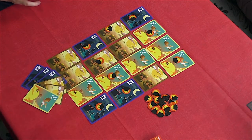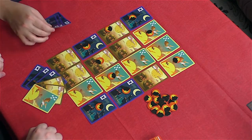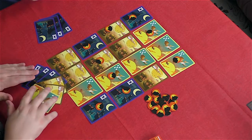Once all players' hands are empty, the game is over, and then everyone flips over the cards they've placed face down. The player who has collected the most cards of a single species is the only one who will be able to score for that species. In the event of a tie, the points of that species are shared evenly between the tied players.